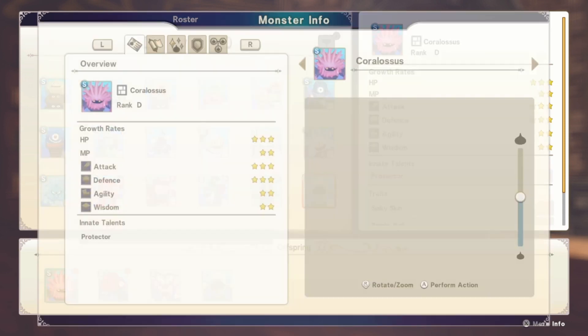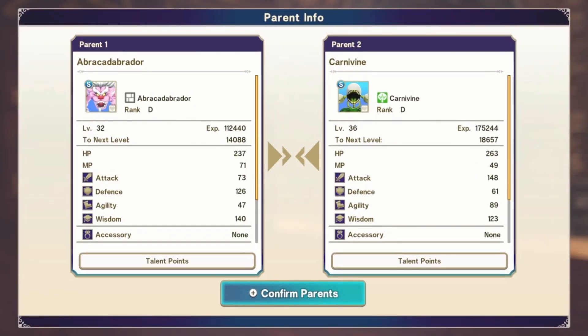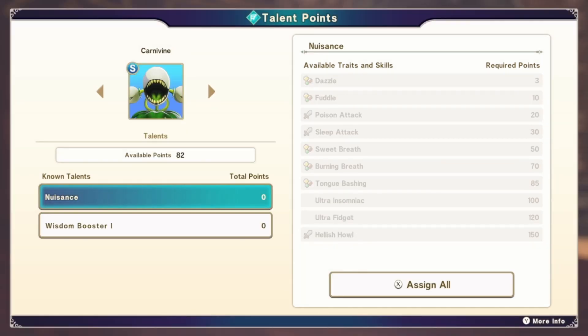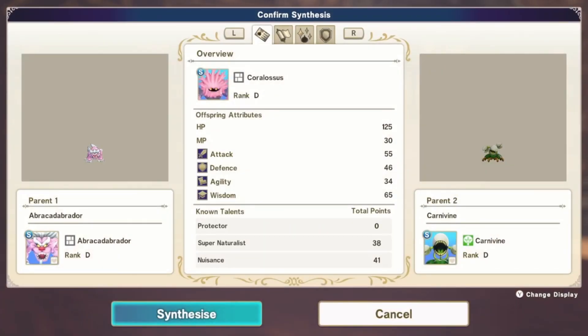I should probably look at your stats before I decide what to inherit. You have good attack, good defense, bad agility, bad wisdom — not really bad, but your attacking and defense is where you shine. So we don't want this one. Just inherit all your points to Naturalist. And then for you, we can do Nuisance. Protector is a decent one — you get Kabuff and you get Bounce. Bounce is a really good one. The others aren't really worth it for you because you're not really a magic caster.